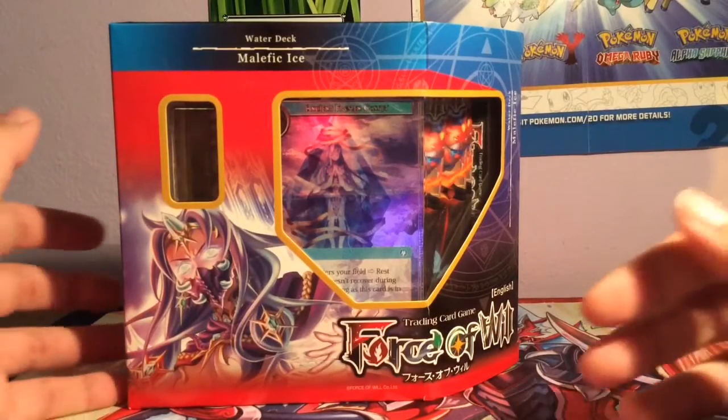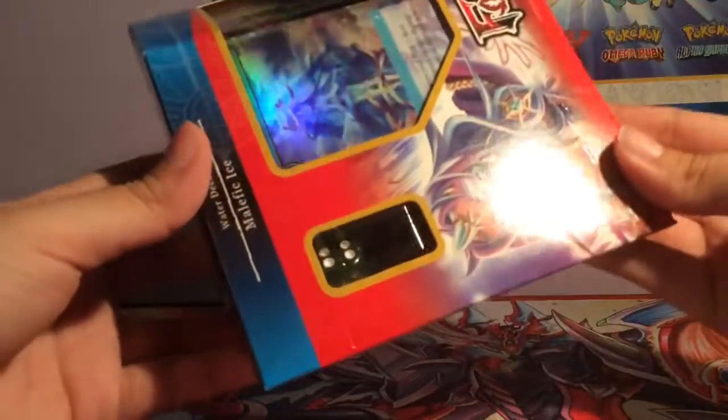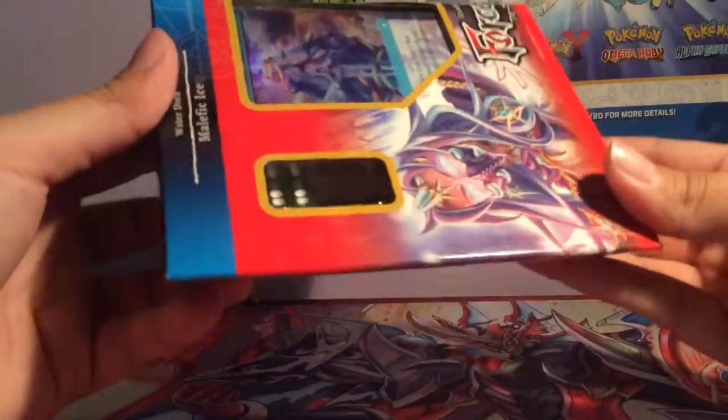I've never opened Force of Will booster packs before, so that'll be great to experience. They have cool dice — oh, they're green! I thought they were black, actually. I thought they were gonna be blue because it is a water deck.